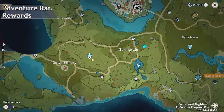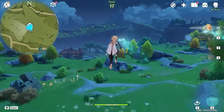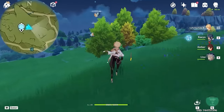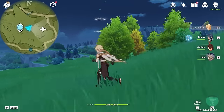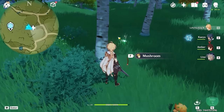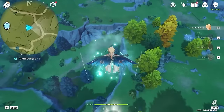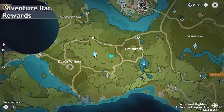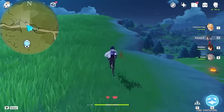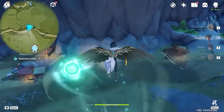Next, let's teleport to this Statue of the Seven. And we are heading right on the mini-map. And this one is up in the air. Near the trees here you will find an Anemo Granite, so use your E-skill and glide up. After that, let's glide to this cliff. And the next one is floating beneath this cliff.